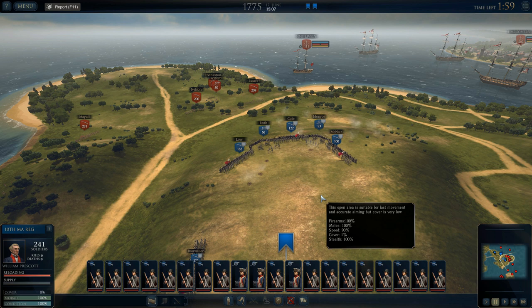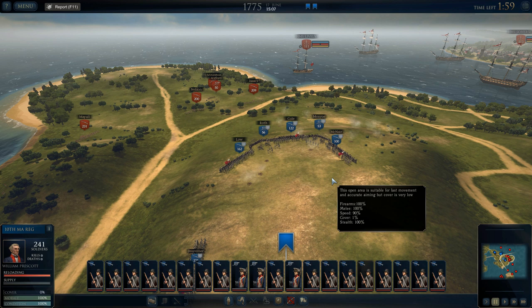It was a British victory, but an incredibly costly one. Out of about 3,000 troops the British sent into battle that day, they lost a thousand of them — a big big deal. Howe was there, though it did not go well. Thomas Gage was there as well. John Pitcairn, who was the guy who led the British forces in the Battles of Lexington and Concord, was killed here, as was James Abercrombie.